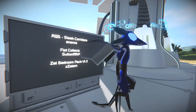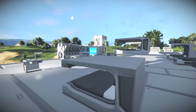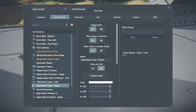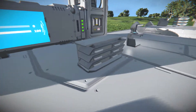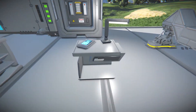How about we first take a look at the Bedroom Pack since it's the closest thing to us. So, we're here. We've got the shelves, the bedside tables, and this one is a light variant. And then we've got just a regular table, another table, a wider table, and then the light on the other side.